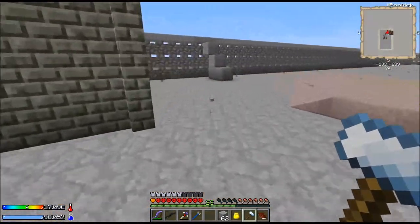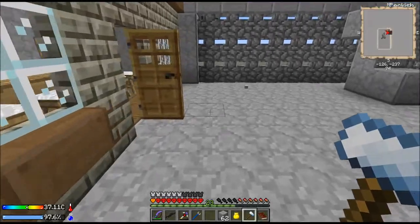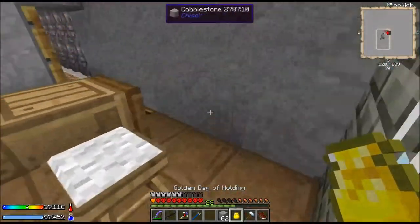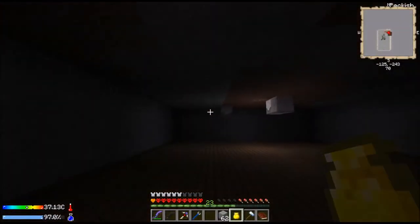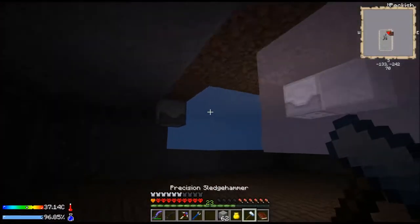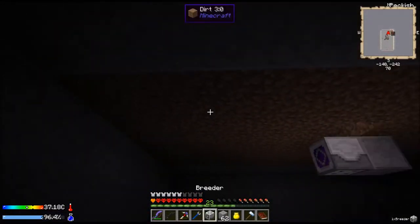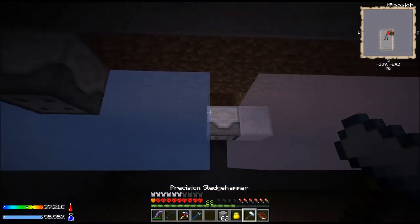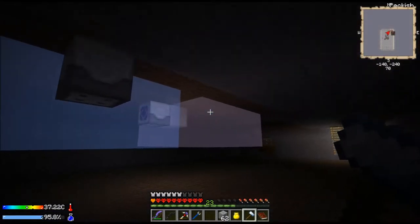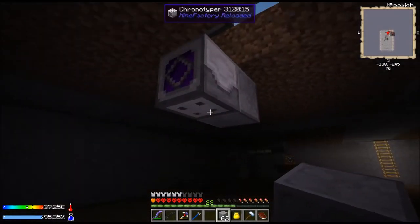I don't have any food on me — I'm going to starve to death. So the breeder goes right there. What we'll do is come down here — let's put you there. Two, three, four, five — getting everything positioned.